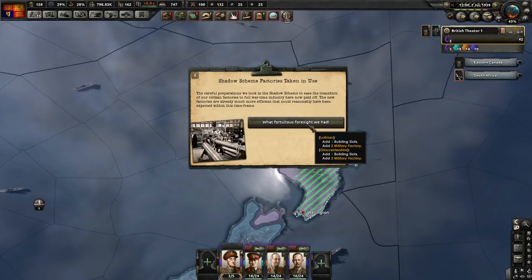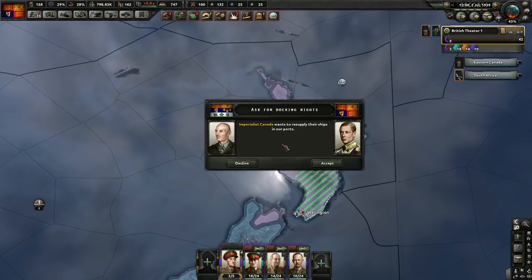Shadow scheme factories taken in use. The careful preparations we took in the shadow scheme to ease the transition of our civilian factories to full wartime industry have now paid off. The new factories are already much more efficient than expected. So we've got four military factories. They're asking for docking rights - they can have that.